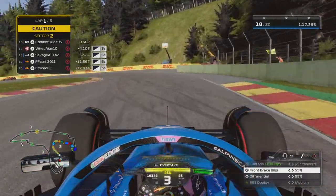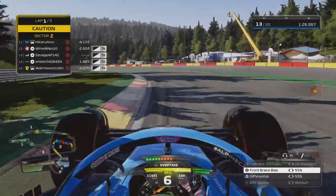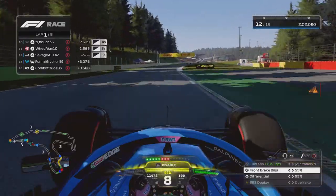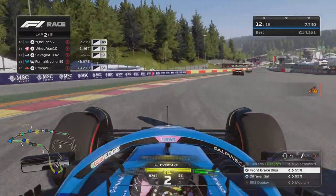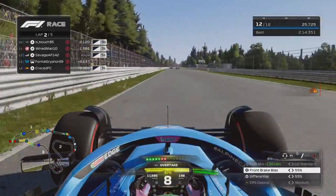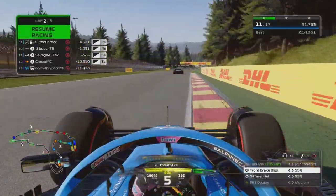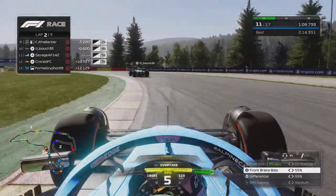We've fallen out of contention for points in this race, but we make a couple of moves past a few guys. We get a five-second time penalty that will come at the end of the race, but there are time penalties for others too. We push on around Spa — not running zero-zero wings. Some F1 22 setups I tried to integrate into F1 23, but it doesn't really work because the new handling model is very different. Setups have completely changed in this year's game.